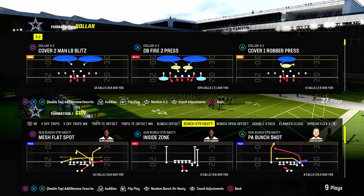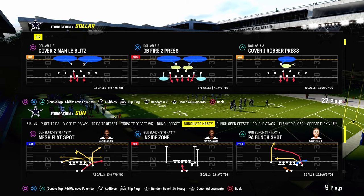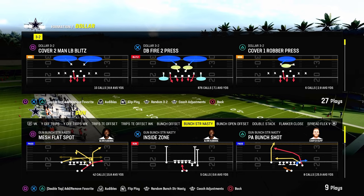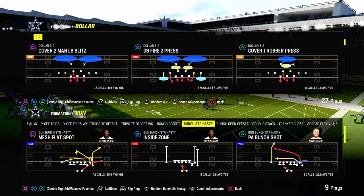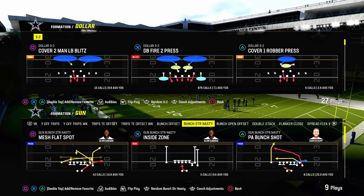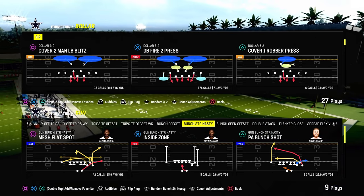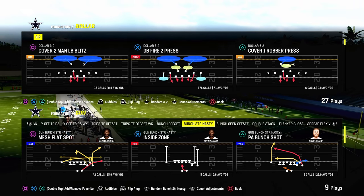We're going to give you a defense here today that's going to be able to slow it down. If you want to learn my entire $1.32 defensive e-book, it's all available by becoming a Patreon member. Patreon members, it's only $10 a month, and you're going to get access to all of our offensive and defensive e-books and all of the updates we drop throughout the course of the year. We already have over 15 different offensive and defensive e-books, including the dollar defense that has had a ton of updates over the course of the Madden 24 season.